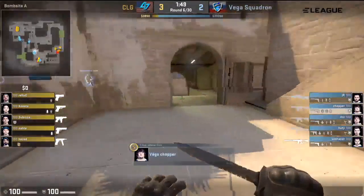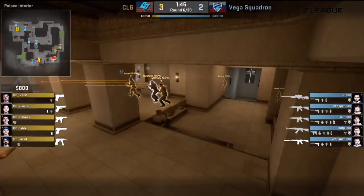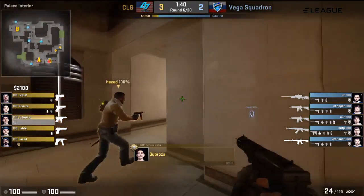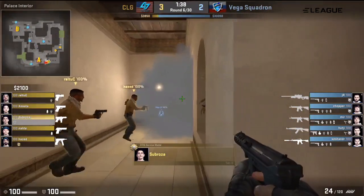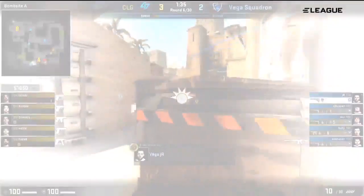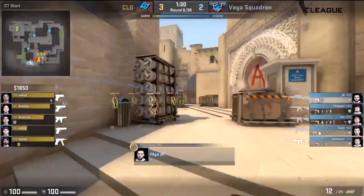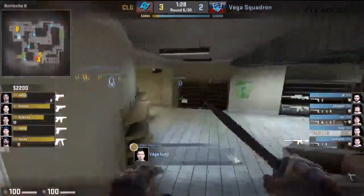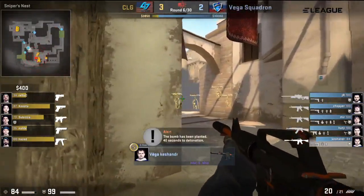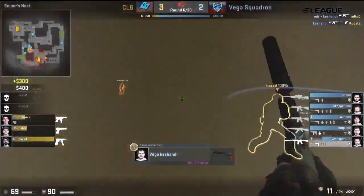So now we have just some pistols for CLG as they make their way towards A. We have passive positioning from Vega Squadron as far as the A bombsite is concerned — it's a retake setup. We've got JR just on the AWP at range. And a big push there from Vega Squadron — does it give them the info they need? Perhaps not in time, because here is the push — it's on the bombsite, it's a free plant. And JR is not confident enough to try to play with his AWP alone in the top positions — very easy to rush him down.